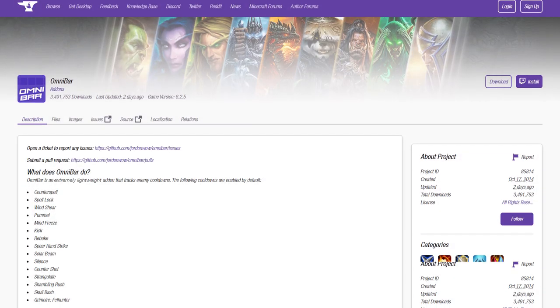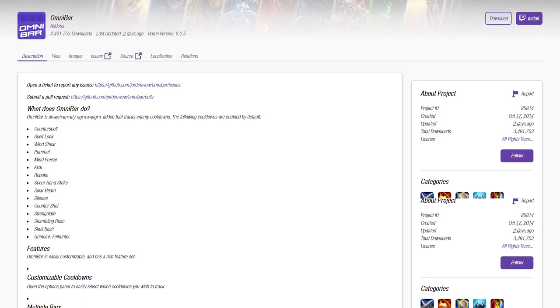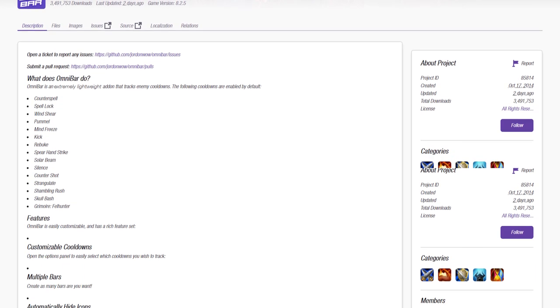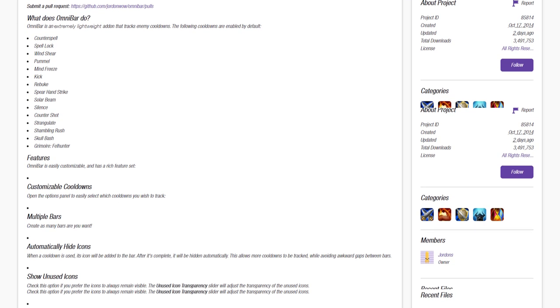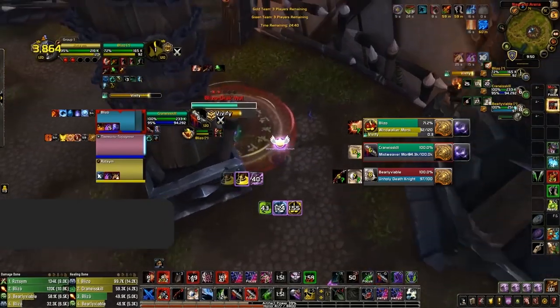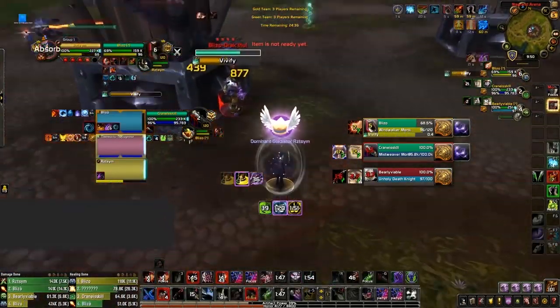Our first add-on on this list is going to come as no surprise to anybody who's played retail, and it's Omnibar. This add-on is so incredibly strong we've got an entire video dedicated to setting it up for retail World of Warcraft — that's just testament to how strong this add-on really is.